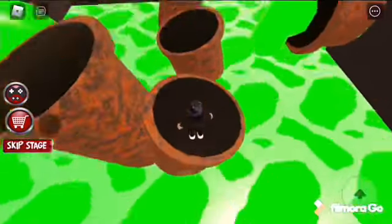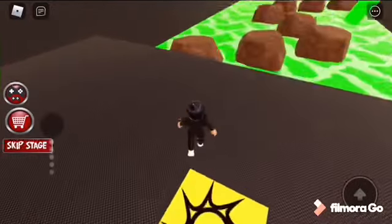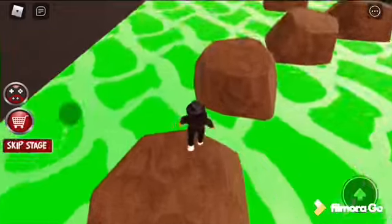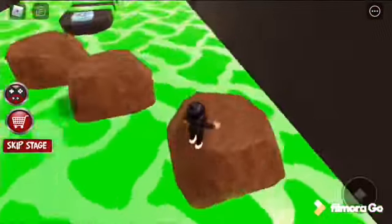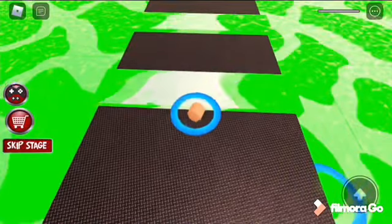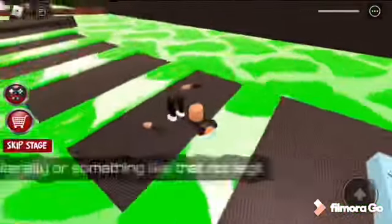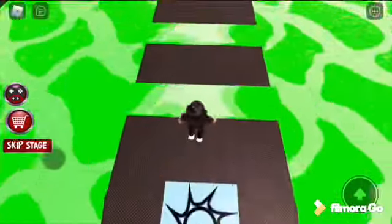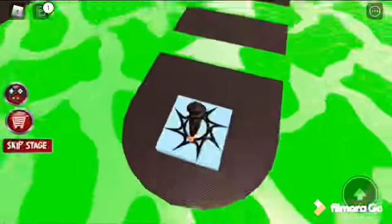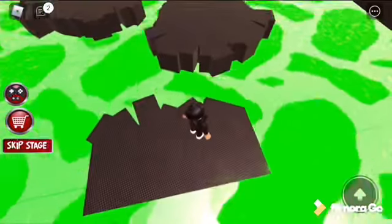Now we're jumping over sewers — okay, there we go, I made it! Now I'm jumping over some rocks — yeah, I'm gonna pass this obstacle, I passed it! Wait, I made it onto the platform, yet it's saying I'm on the green lava. I'm so confused — I'm jumping on the platform, not the green lava. Finally, that was so confusing YouTubers.